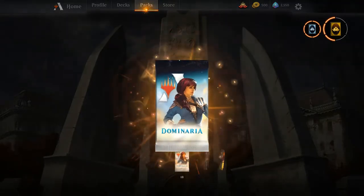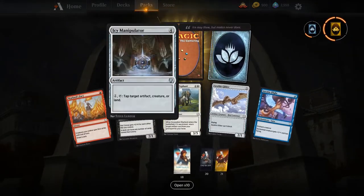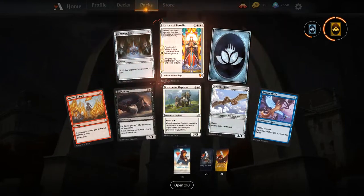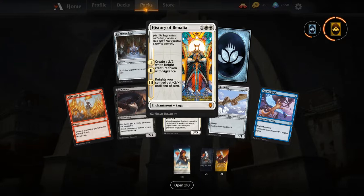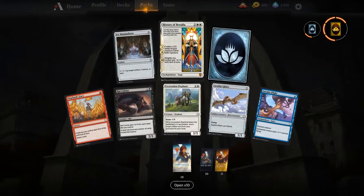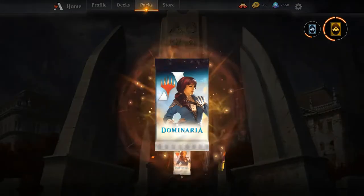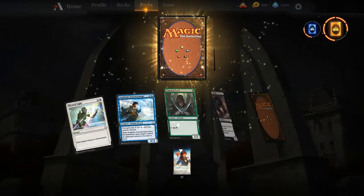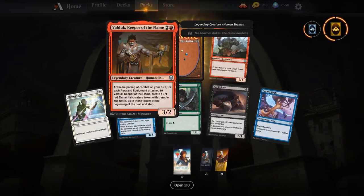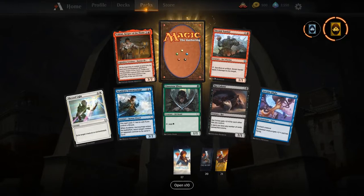Sulfur Falls will go very nicely with our Glacial Fortress. Icy Manipulator — solid card, first-pickable in sealed and draft. And History of Benalia — there we go! Looks like our knights deck is coming together. I think History of Benalia is going to be a great card moving forward in new standard. Knights are going to be one of the go-to decks, and History of Benalia is the truth.